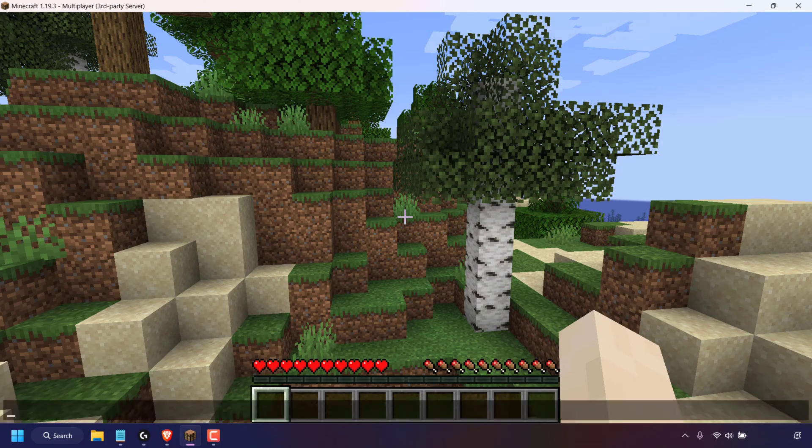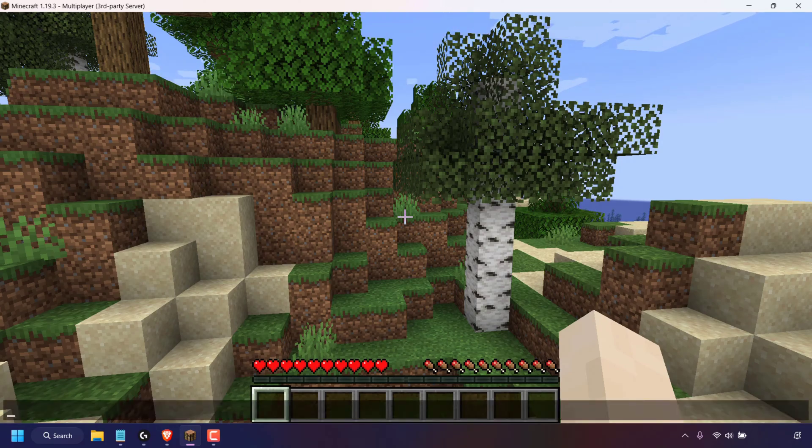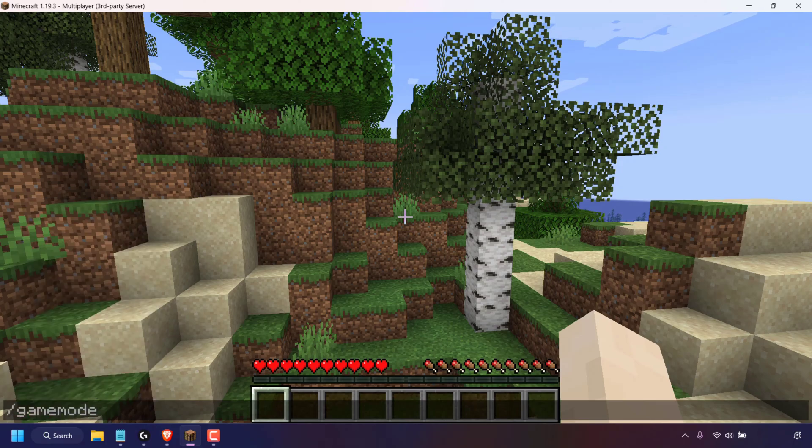The first thing you need to do is press T on your keyboard to bring up the chat. Once you've done that, type the following command: /gamemode, then a space, and you'll be greeted with a list of options — adventure, creative, spectator, and survival. My server is currently set to survival, so I'm going to type the word creative.